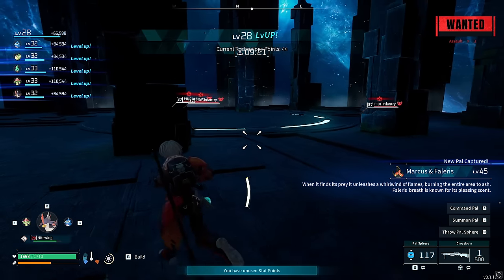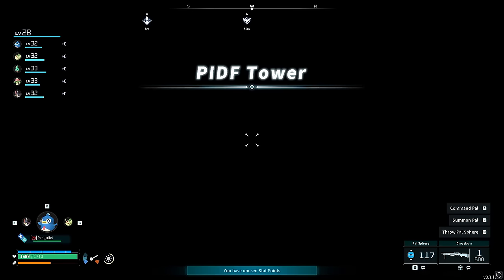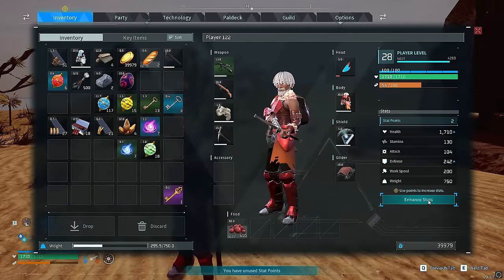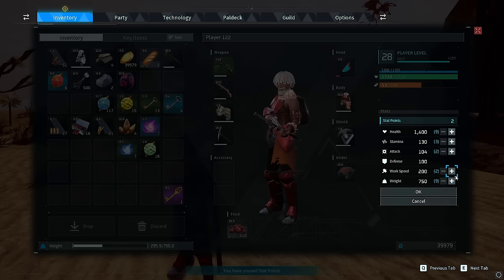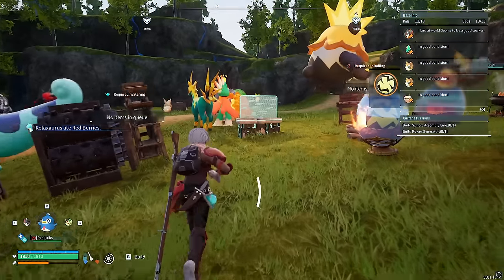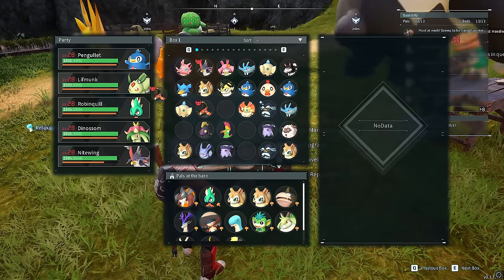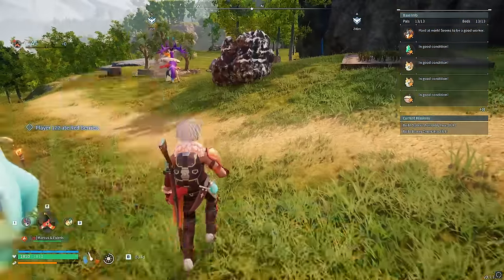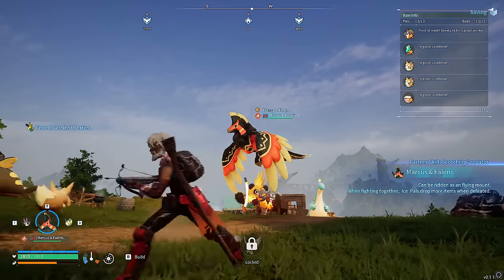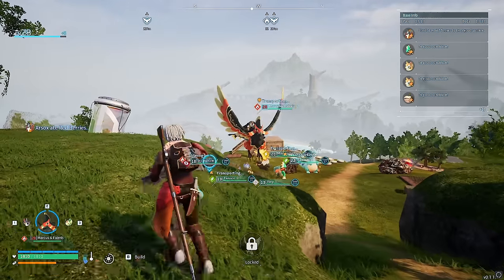I just got 66,000 XP. Now you need to quickly get him out — log out of the server and then log back in. Now I'm back in, I'm level 28. I just got 66K XP, which is pretty nuts. I leveled up twice as well, which is pretty cool. Back at the base — there he is: Marcus and Filarious. It's actually still got the guy on him, which is quite funny. So you still have the boss on him. It's mainly just to get that huge XP, but you also get a cool looking pal with the guy on his back.